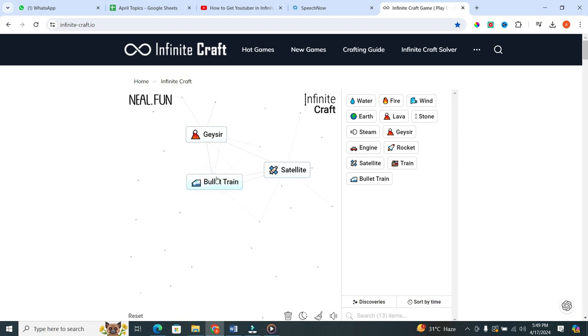Now combine these elements. Take bullet train and put it in the satellite. When you do that, you will get internet. And then take internet and put it in the geyser. When you do this — voila — you will get YouTube.